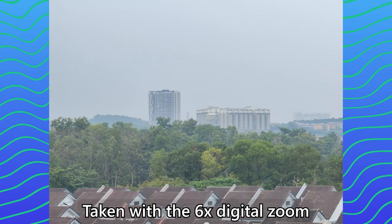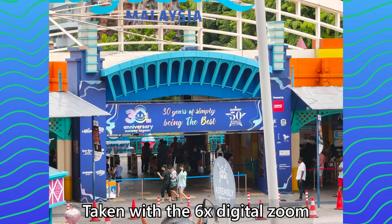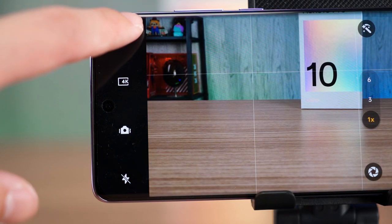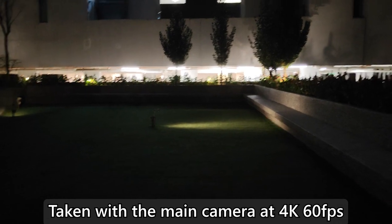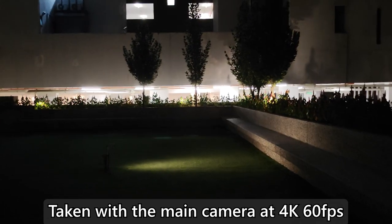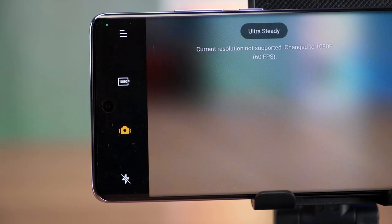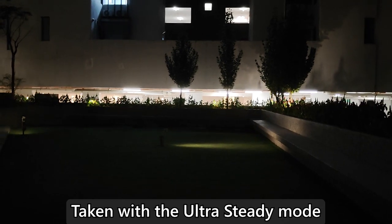There is also another focal length shortcut in the app that goes up to 6x zoom. Obviously, since this is digital zoom, the pictures will be very noisy — even in bright daylight shots we can see noise in the picture, and that is expected. If you do want to use this phone to take videos, it can take up to 4K 60fps videos and it looks very good. Even at night, the stabilization is very good. The footage might look shaky but I was pretty much stumbling on uneven ground. There is another ultra steady mode available but I suggest you not use it, because it combines EIS in the mix and it makes the videos look very nauseating to watch.